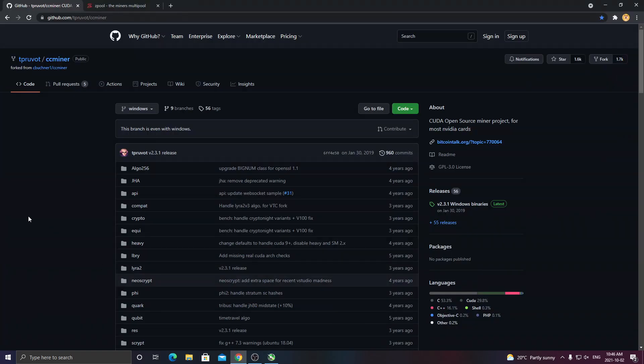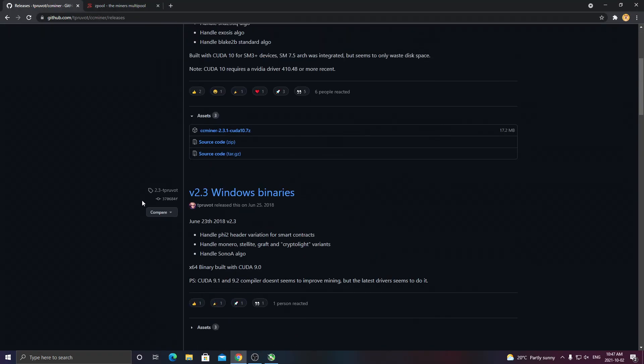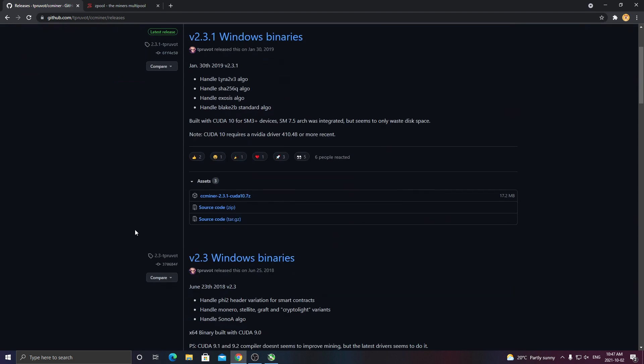For this mining tutorial, we'll be using CCMiner, the TPRUVOT release. I'll post a link in the description so you can follow along. As it says here, this is a CUDA open source miner project for most Nvidia cards — so most Nvidia cards, even older or newer ones, should all work on this one. What you want to do is come over to the release section on the right-hand side, and you're going to see version 2.3.1. Don't click on that — click on the plus 55 releases, and it will bring you to a page of a whole bunch of different versions. Depending on your CUDA version and which Nvidia driver you have, that's going to determine the version you use. I went with a CUDA 9 version just because my graphics card is older.